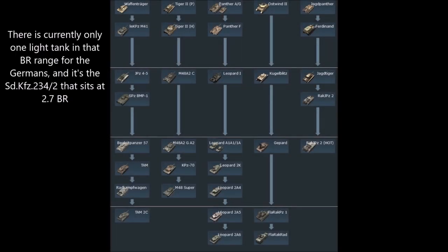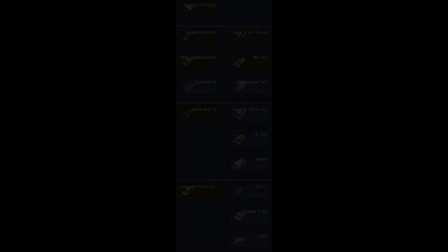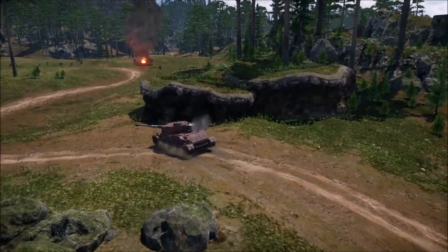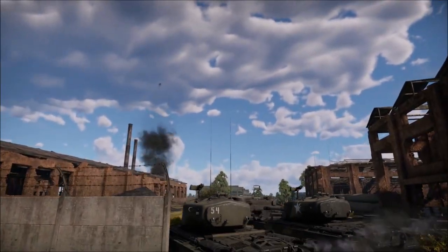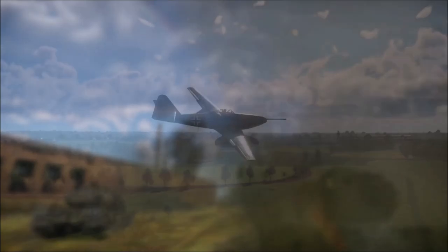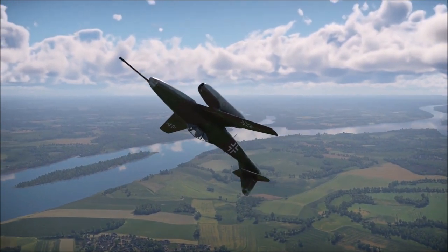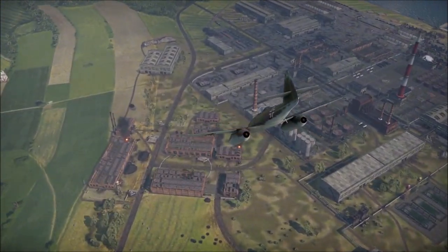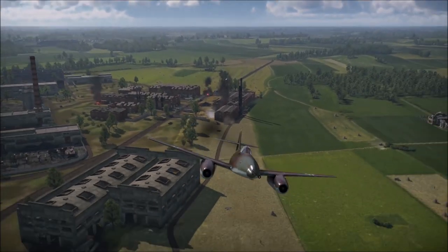Germany has few light tanks beyond low BRs — between 2.7 and 6.3 there are almost none. This tree is best for almost every type of mission since every tank is capable in nearly all aspects. Capturing points might not always be a strong suit unless you have a rare German light tank. For close air support, the Stuka G-series, He 129, and Me 262 A1/U4 are largely cannon-oriented. Mainstay tanks are the Tigers I and II, various Panzers, Panthers, and Leopards.